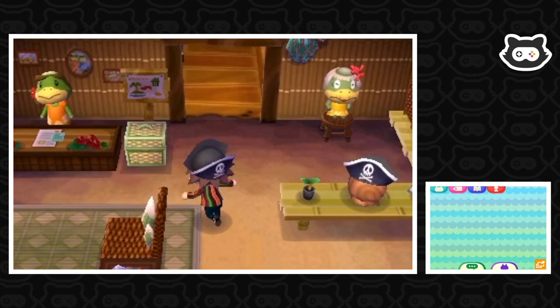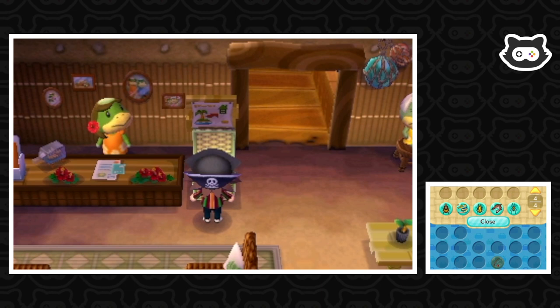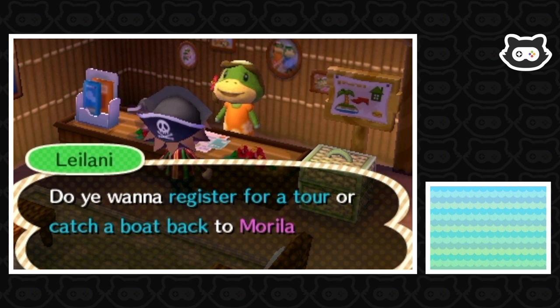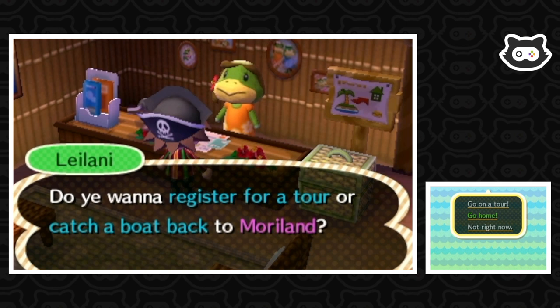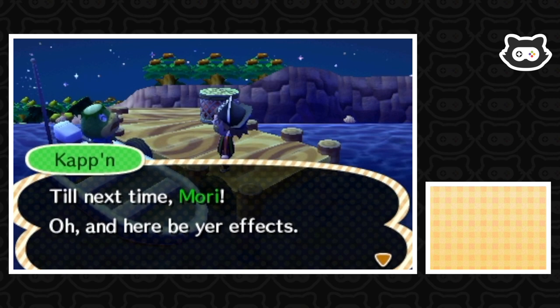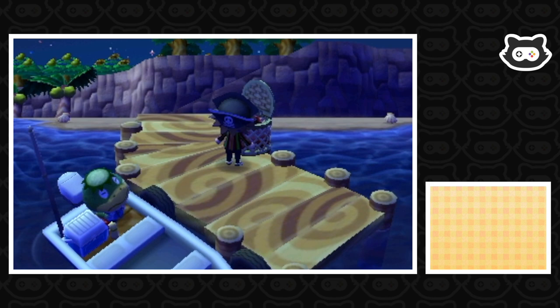Okay, mustn't forget to put them in the box. We've got five things to donate and the rest we can sell — that's a pretty successful trip. I just wish there were more sharks and I wish the bugs would spawn more consistently. 'Do you want to catch a boat back to Moriland?' We've got to go home — I want to catch the shop before it shuts. 'Ah, sorry to see you go, lad. Come back sometime.' We made it back — thanks Captain, till next time Mori!